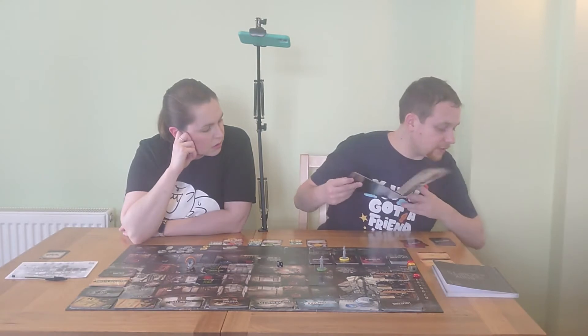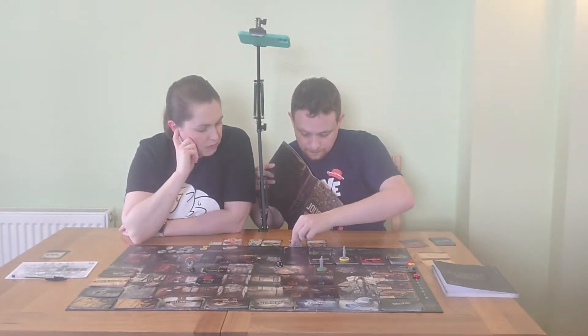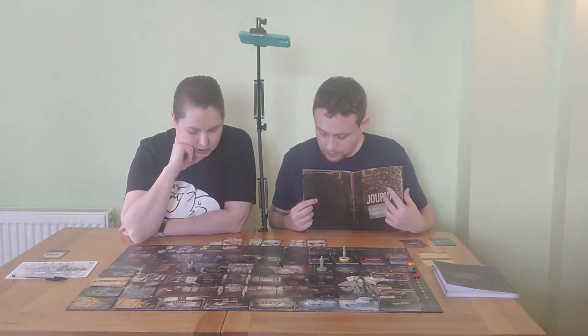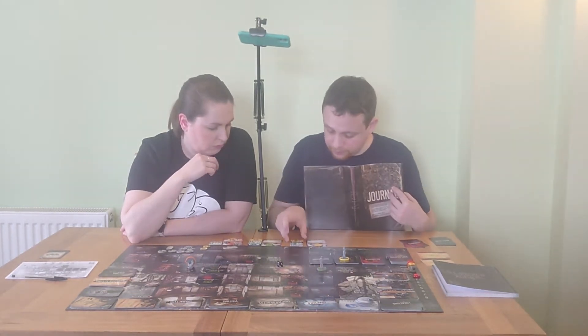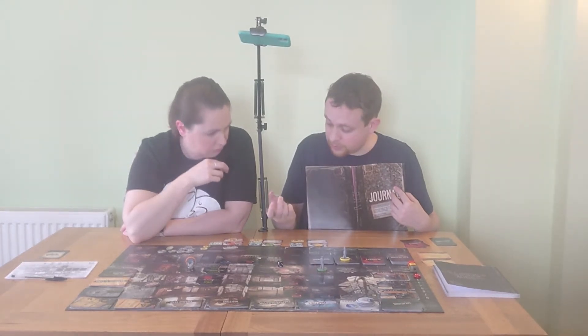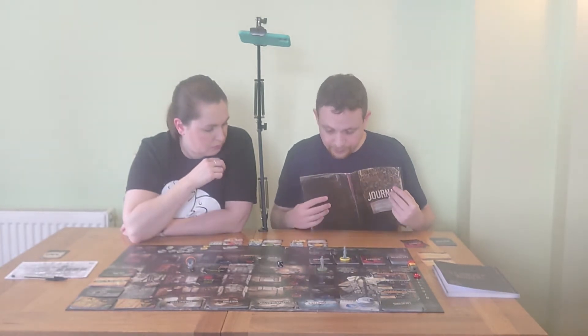Amelia gains a fatigue from exploring. She still has her two actions. We note that we can raise her fatigue to lower her misery if we want, because if she gets more miserable something very serious could happen to her.